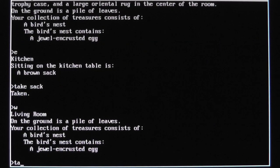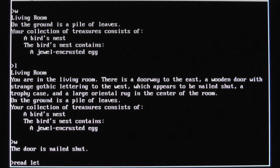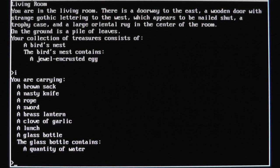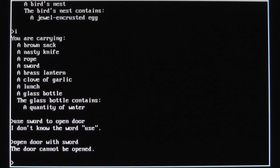There's a door to the west. Let's read the lettering. The engravings translate to: 'This space intentionally left blank.' That's the nailed-shut door with gothic lettering. I'm not really sure what to do there. Let's try to open the nailed-shut door — use sword to open door. The door cannot be opened.